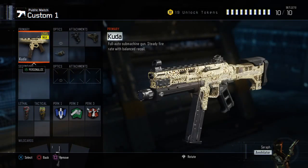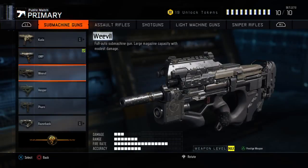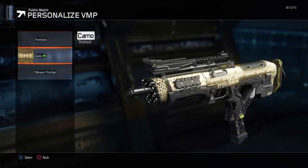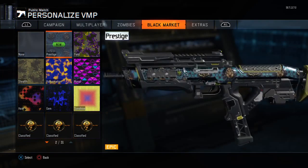Obviously you guys can see I did get Diamond SMGs, and I'm super hype about that. I'm gonna try to go for assault rifles soon too, try to get assault rifles golden.